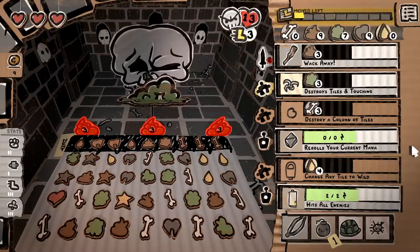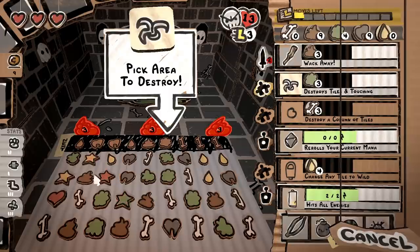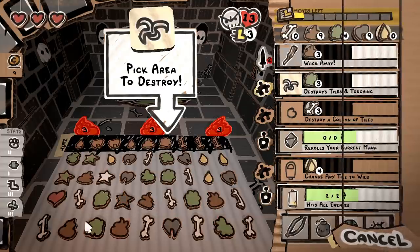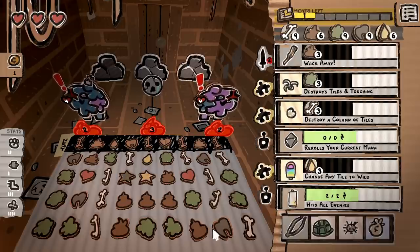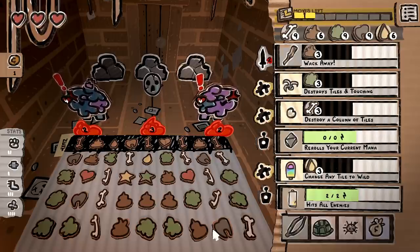Unfortunately I somehow lost the audio for this portion of the video, but as you can see, I was able to get the pattern set up for the wild tiles to drop and get them to line up in a row of four. My prediction was that they would end up becoming a five-tile brown mana match, and that is what ends up happening here. But I also decided to experiment with some different ideas with the wild tiles just to see what would happen. I feel really stupid for not realizing that's how wild tiles would work, but I did find out something else that I didn't expect — so maybe this video isn't entirely pointless after all.